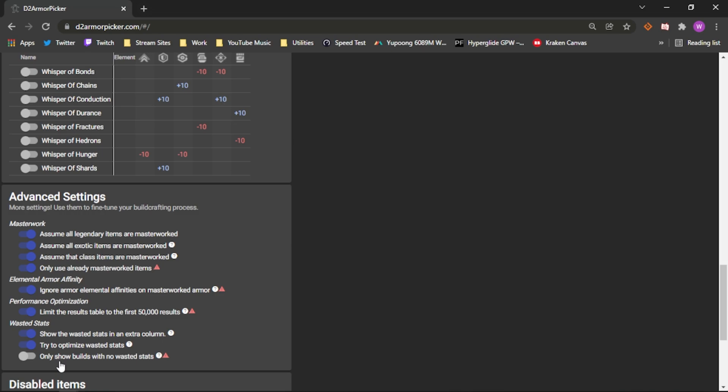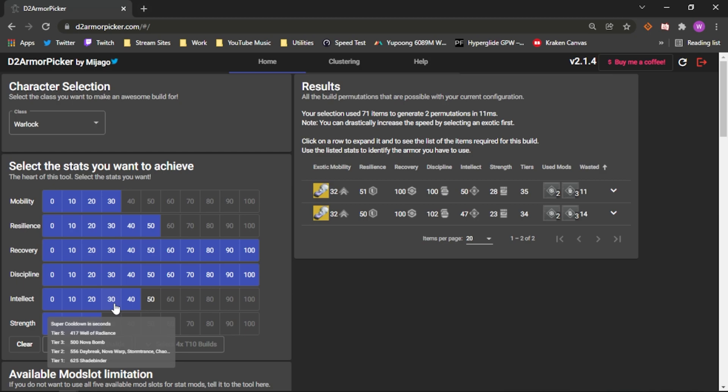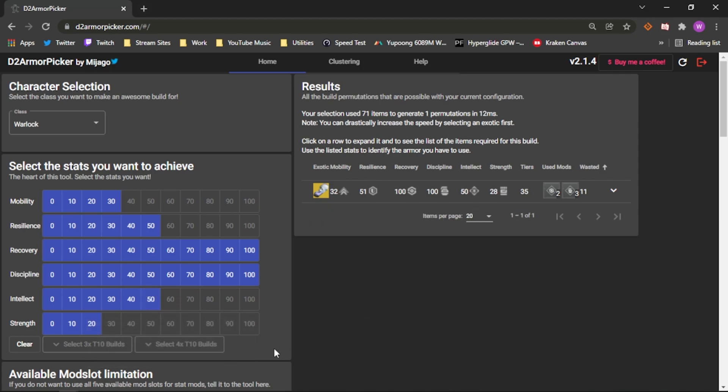We'll go over 'Only Show Builds with no Wasted Stats' later on in the video, which is my favorite part of this entire website. We already selected what we wanted to achieve. I wanted to showcase a Void build going into Witch Queen because we all know Void 3.0 is coming out, and Void Grenades are super powerful, especially when you combine them with Controverse Hold. So I put together what I think would be a pretty cracked build in PvE: 30 Mobility, 50 Resilience, 100 Recovery and Discipline.